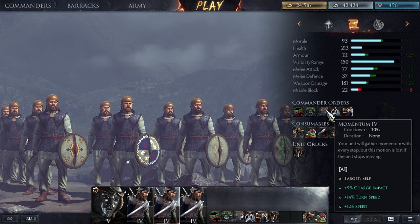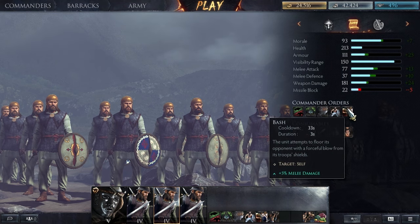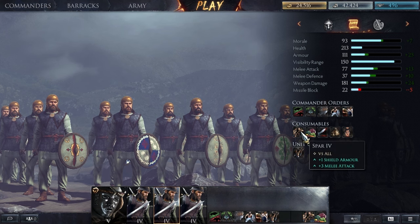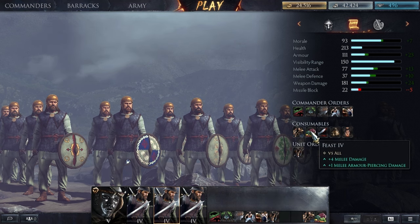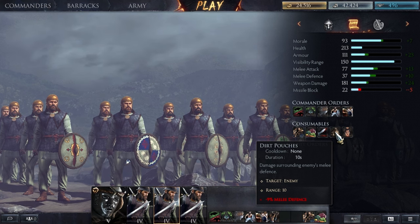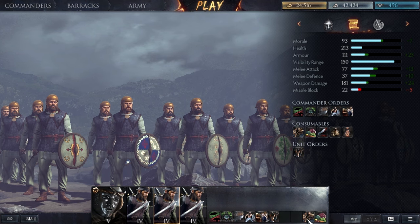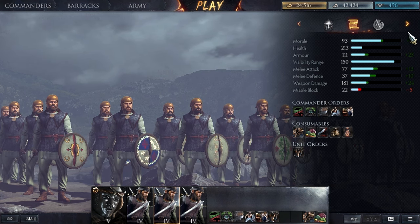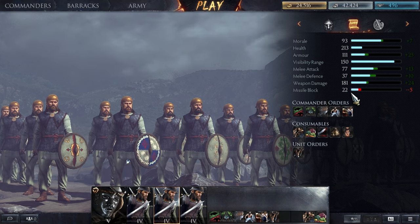Before the replays, let's look at the commander options. They have frenzy and momentum and all that good stuff from Arminius. Then they have bash from the tiny shields if you unlock them - bash is super useful because it boosts melee damage and knocks down people, much like the shield bash of the Spartan hoplites. Then you have five consumable options: spar, feast, swear oaths, dirt pouches, and brandish heads - essentially shield armor, melee attack, melee damage, armor piercing damage, charge bonus and speed, minus nine percent melee defense for enemy units, and minus nine percent melee attack.